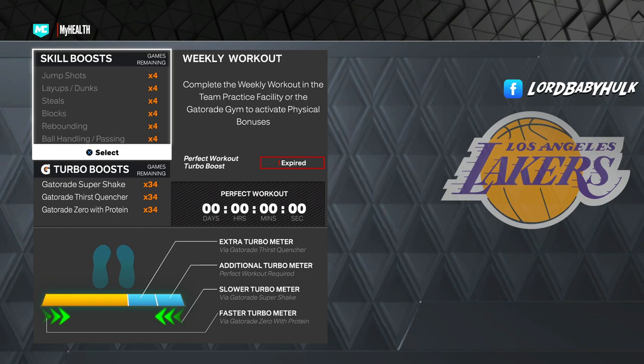Your skill boost doesn't even activate. Personally I don't want Gatorade or skill boost in the game at all — I'd rather it just be applied directly to the player. I want skill boost gone, and Gatorade should already be applied. I'm not a fan of pay-to-win, but regardless it's broken and needs to be fixed because it's not like this on next gen.